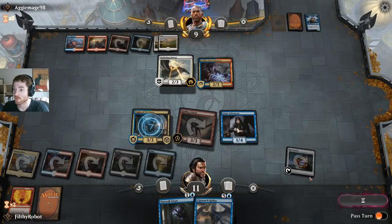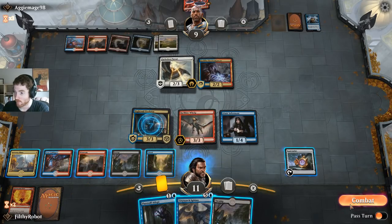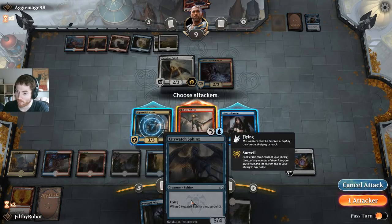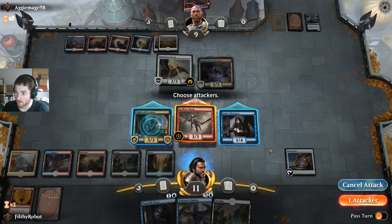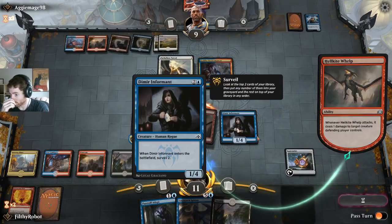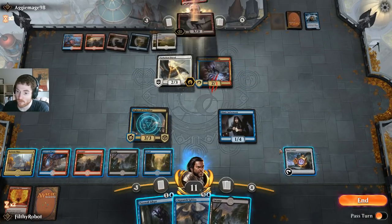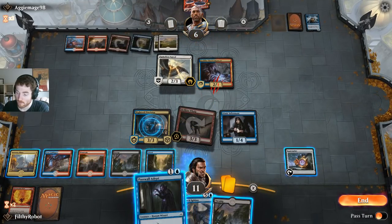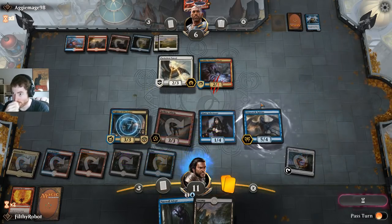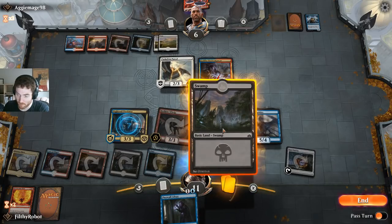Don't give a shit about that. Let's go ahead and swing with the same creature for the same reason. I actually swing with both. I'm gonna play the Sphinx this turn — no, we're not. That still gives him the chance to trade and I have no desire to do that. Pretty commanding position right now in my opinion.